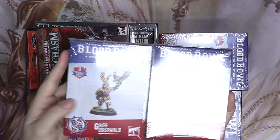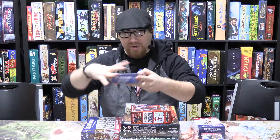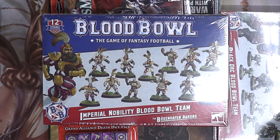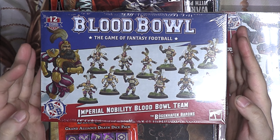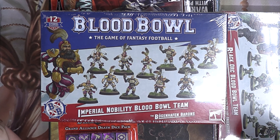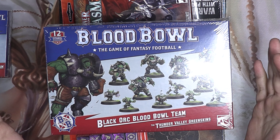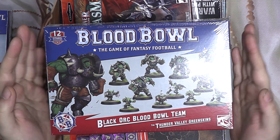Take a look-see. Griff Overwalled and the Elf and Dwarf biased refs. And one Varag Gouldshur — what a good, scary boy he is. Likewise, it's the Imperial Nobility team; we kind of have a handle on what these guys are about — the Borgenhofen Barons. And likewise, the Black Orc team as the Thunder Valley Greenskins, as opposed to regular orcs. This one comes with six orc linemen and six goblins of various stripes.